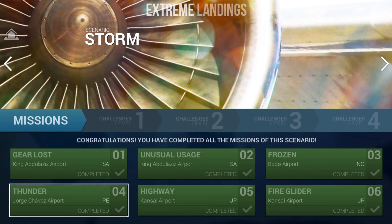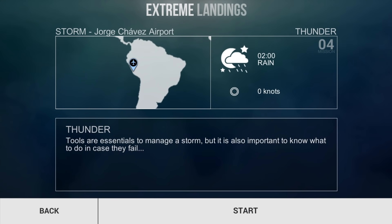We're going to go into Thunder. Tools are essential to manage a storm, but it is also important to know what they do in case they fail. So basically, instruments are really good for landing, but when they screw up, we're kind of screwed.